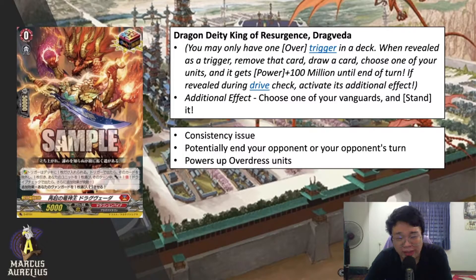For the turn that you actually drive check into this card, you can potentially end your opponent's turn because of how defensive this trigger works. 100 million power — unless you're getting your own overtrigger, I highly doubt you're able to attain 100 million power outside of drive checking into the overtrigger.